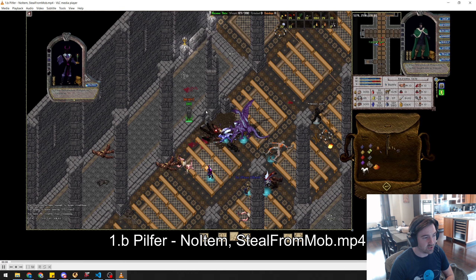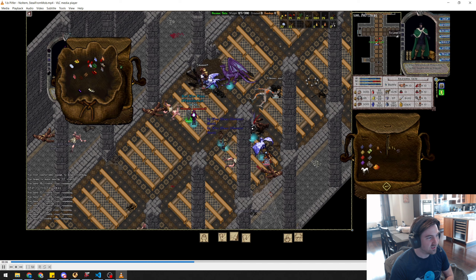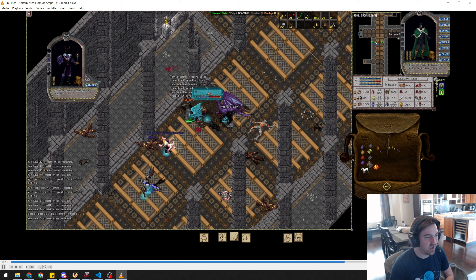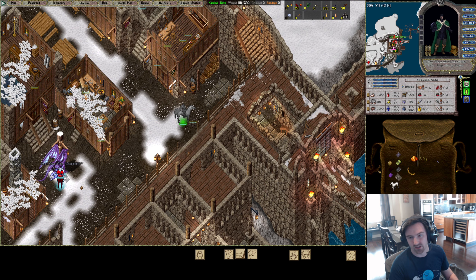Another common Pilfering case: the guy just doesn't have anything. I look through his pack, check all his trap pouches — nothing. I blow my steal cooldown on that familiar, then head off. That's another example where you're on your way to a mark, the mark has nothing, and there's a mob nearby — Pilfer it.